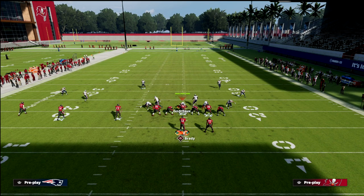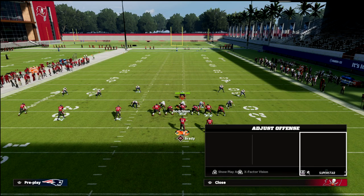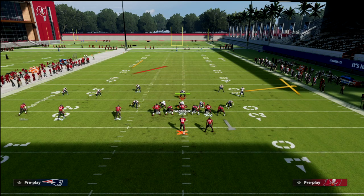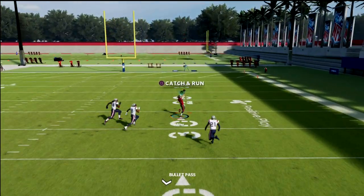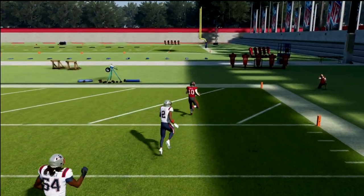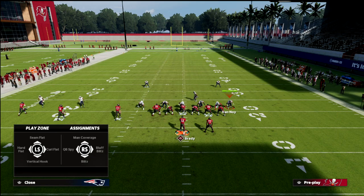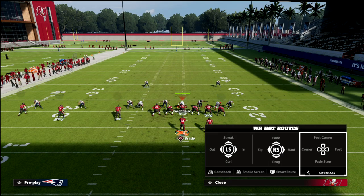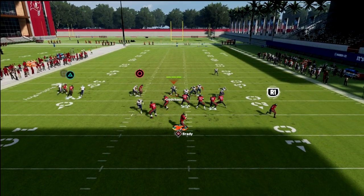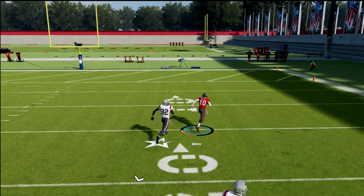It does work pretty well against man-to-man. Against cover one, as long as you can beat the man coverage, the deep third still gets pulled, the post runs underneath his face, and you can hit this for a one play touchdown against cover one. With cover two man, remember how the cover two defense struggled because the safety got pulled to the wheel? It's pretty much exactly the same — the deep half on the right gets pulled to the right, and you're able to hit this right in between the safeties for a one play score.